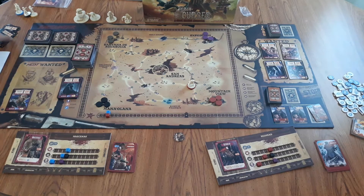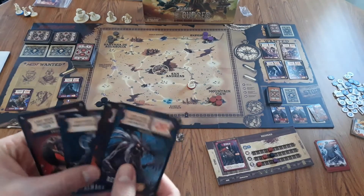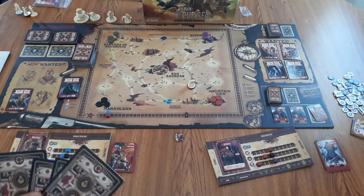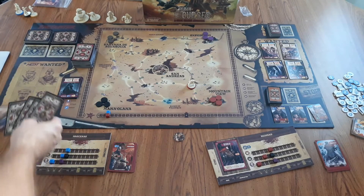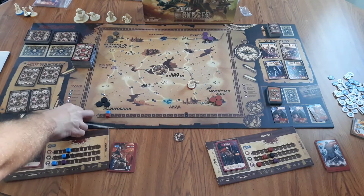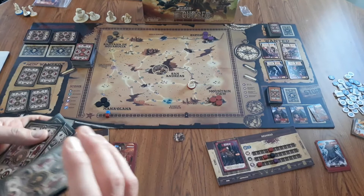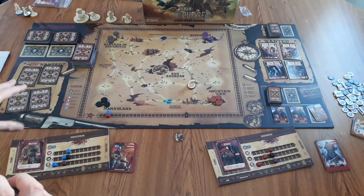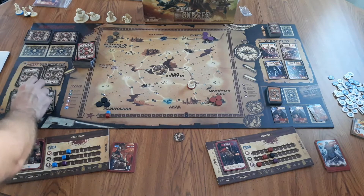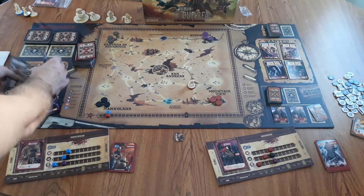To start, take the major most wanted monsters — they have the black outline — and simply shuffle them, then randomly put them down in the most wanted area. Next, take the other most wanted cards, shuffle them up so they're randomized as well, then randomly put them on top and leave one face up once you've done that in each pile. The number in each pile won't be perfect, so just understand that.